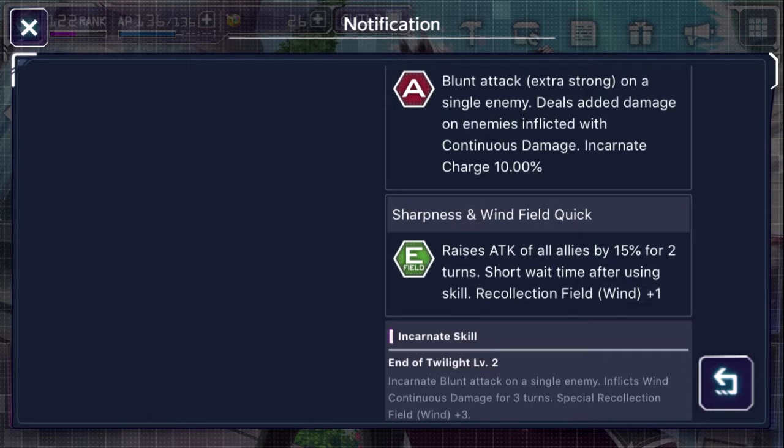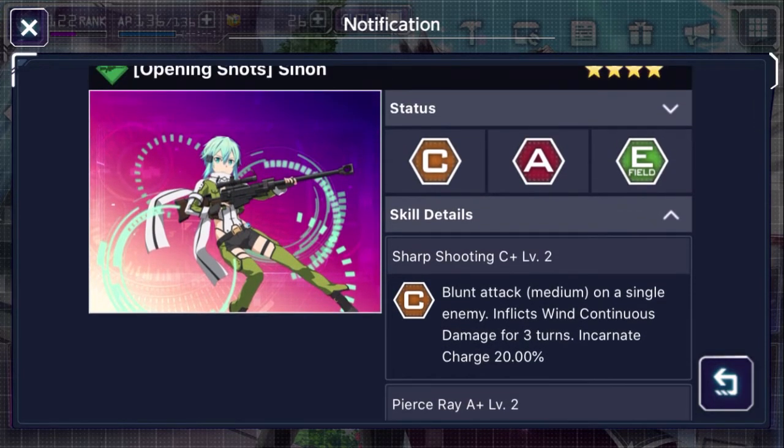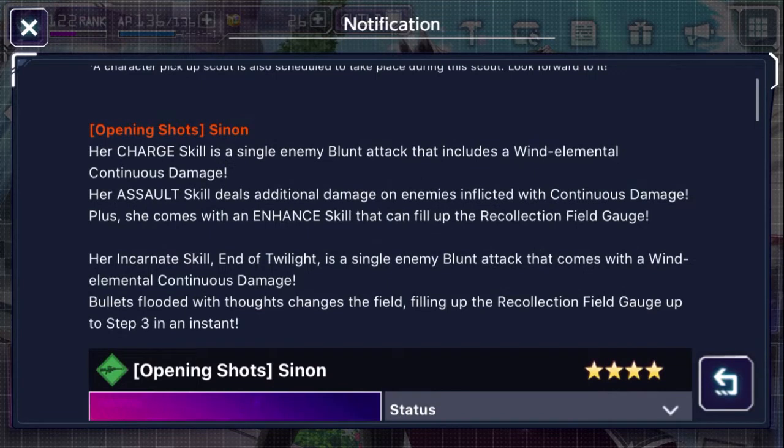It's a major skip. Should you pull this unit? I would say no, it's not required. If you already have Renry, you could definitely do the same thing, plus he does have break which is much more useful than a charge unit. Wind is full of plenty of charge units you could use to raise the incarnate skill, and if you already have Leafa you can just do charge L and you almost have the incarnate ready anyway.